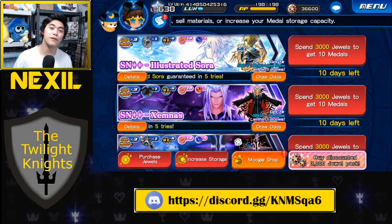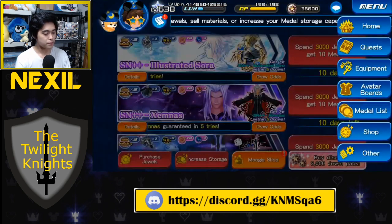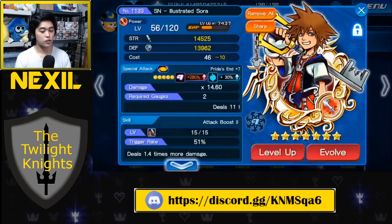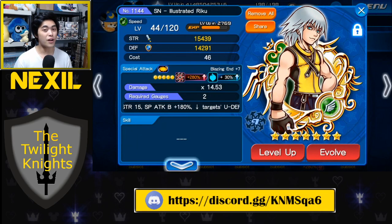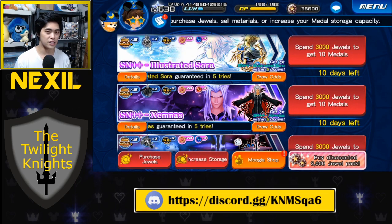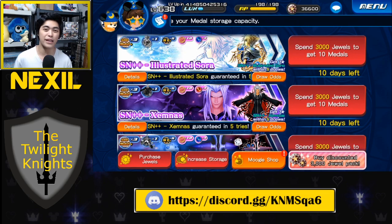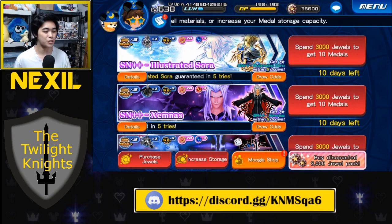Let's start by talking about Supernova++ Illustrated Sora. The first thing I wanted to note is that it's not a key art metal — it's an illustrated metal. Usually when they release an illustrated metal, they release it as a group. We got illustrated Sora, then illustrated Riku, and both were followed by an illustrated Kairi that completely destroyed the format back in the day. So the fact that they named this banner illustrated Sora means we might be getting an illustrated Kairi soon, and that's usually going to be a game-breaking metal.